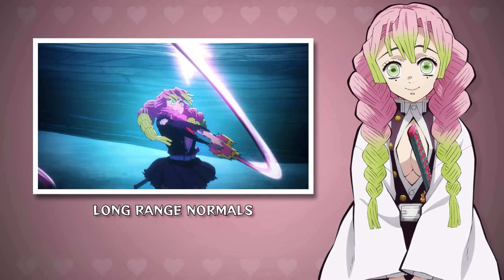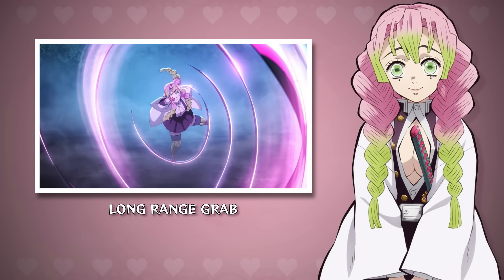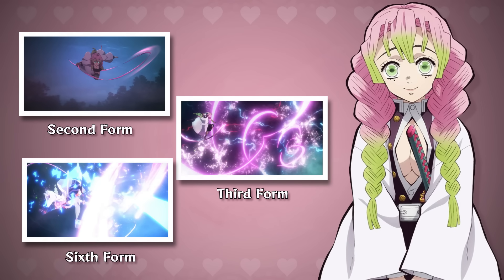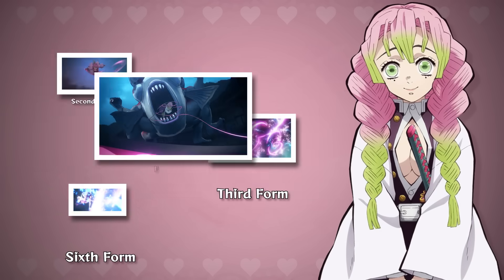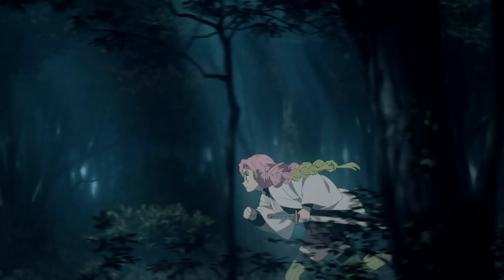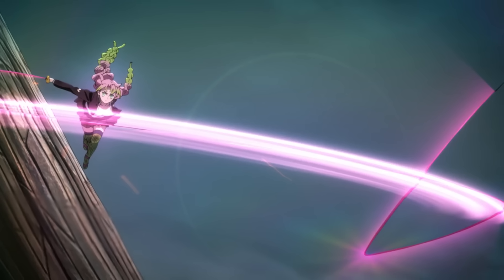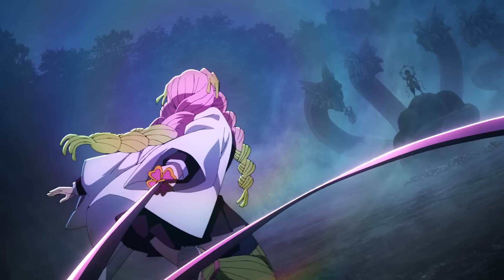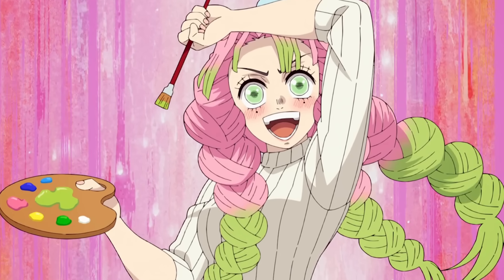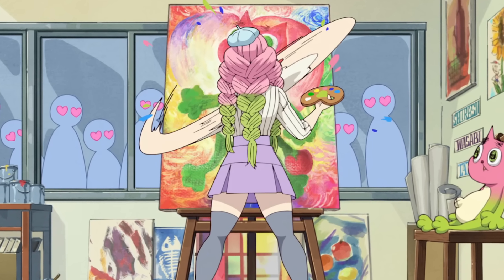To summarize: this is the first slayer with long-range normals. Her strong attack is a retreating armored move, and her grab hits from long range — triggering that Enmu PTSD. We've got her Second, Third, and Sixth Forms on her skills: one is a long-range move, another a vertical combo move, and the other works like a parry. Her First Form is in her boosted finisher and her Fifth Form is in her ultimate. Regarding dash speed, I don't think she's a very fast character — maybe level one dash speed — but she could have a good damage multiplier as she's very tanky lore-wise. As a bonus, give her an academy outfit with a paintbrush weapon that uses a paint effect to make up for the lack of range. And that's Mitsuri in a nutshell!